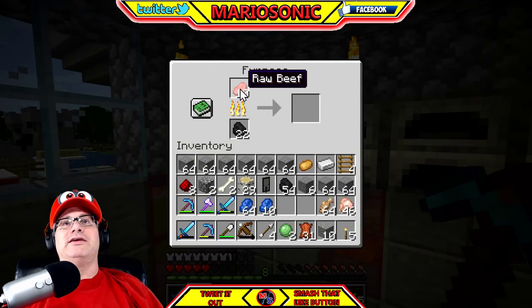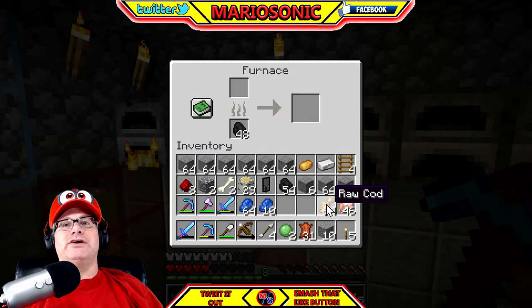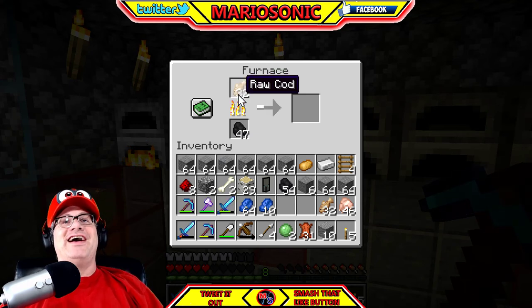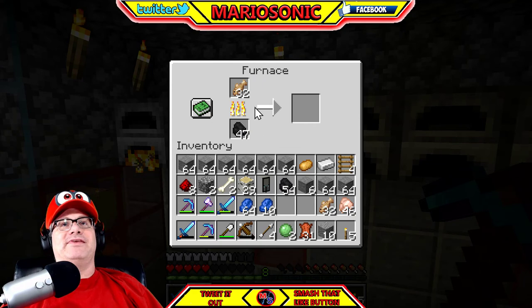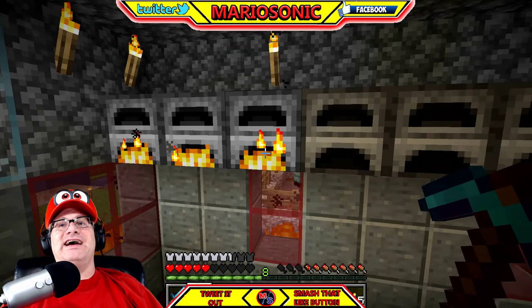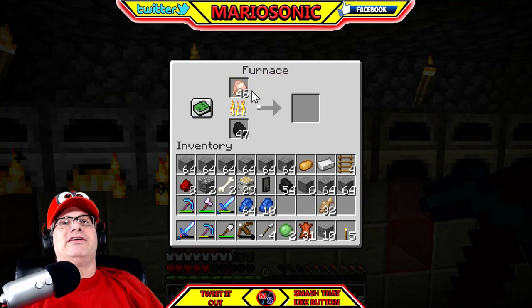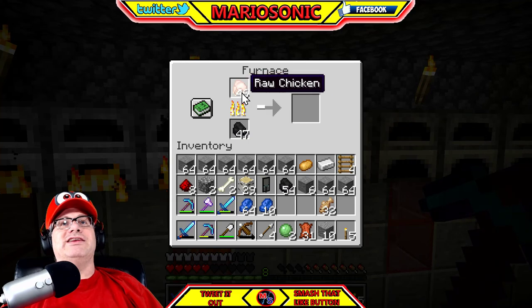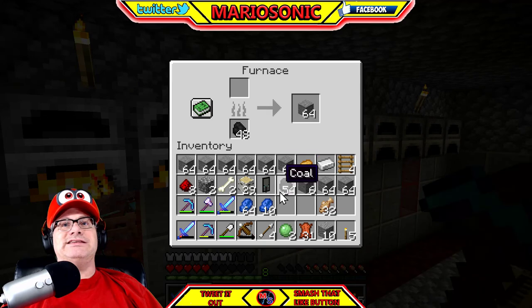So let's put the raw beef in there - that's gonna cook up real nicely. We're gonna have ourselves a big meal when we get back. So let's put the - can we actually? Yeah, I've actually never cooked the raw cod before, this is literally the first time. And then we'll go over to the next one. I got to have the coal. That's raw chicken. Look at how many raw chickens. We're gonna have enough coal - actually let's just cook up this cod here.